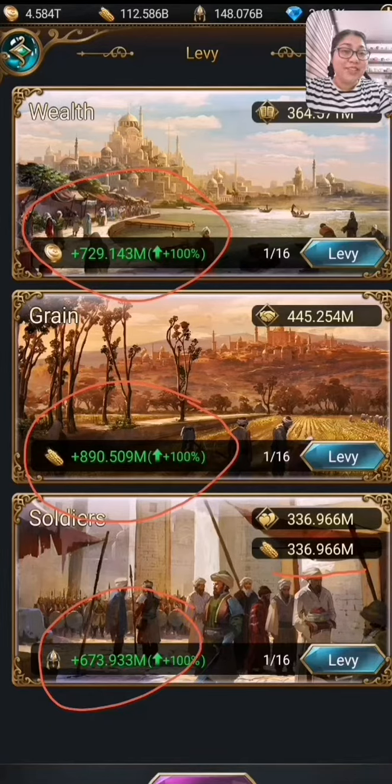Soldiers is your prestige, and soldiers are used for campaigning and vanquish. And that concludes our introduction to attributes.